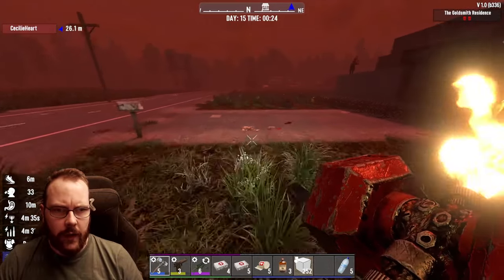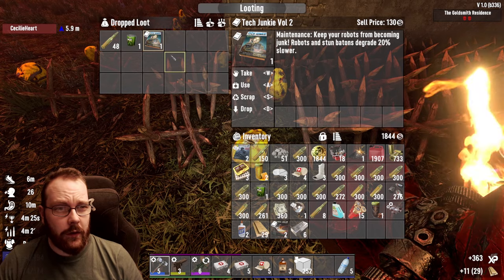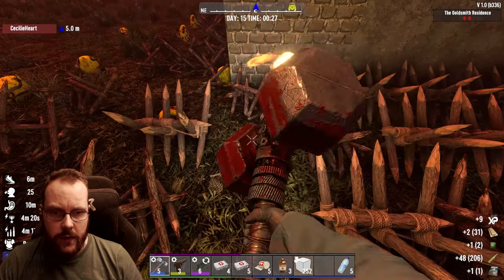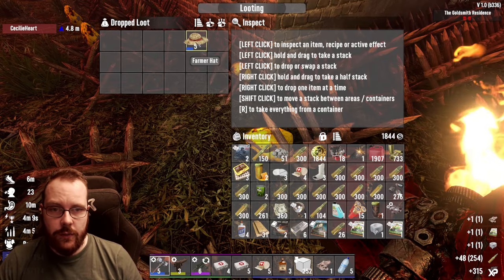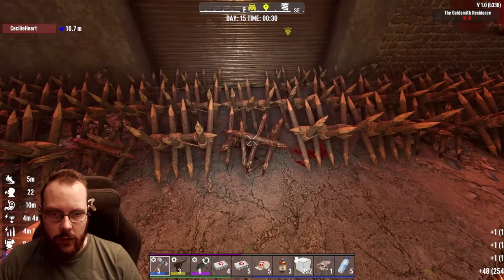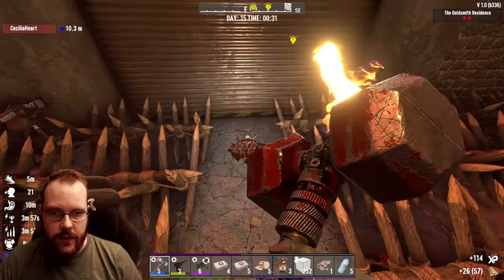The ideal plan is to surround the entire area with blade traps, maybe some explosions and stuff like that. We could just make a tiny little killing chamber — I know there are ways to basically have an AFK farm, but that's not fun. It's fun to just spend all the bullets. Still got quite a bit of bullets left — I did use a ton though.